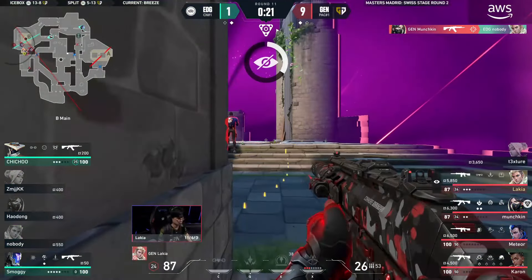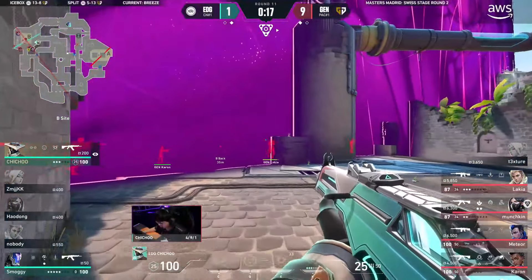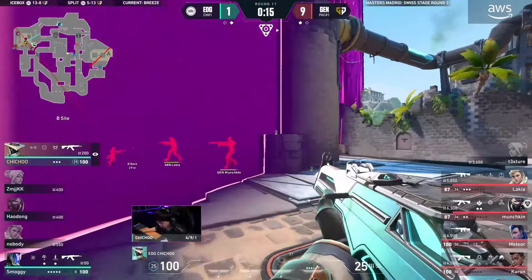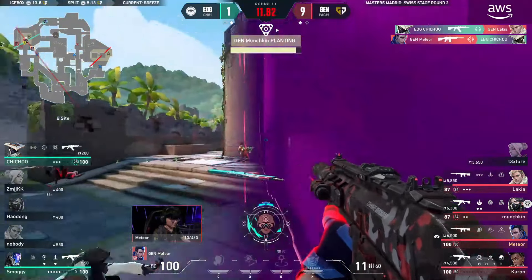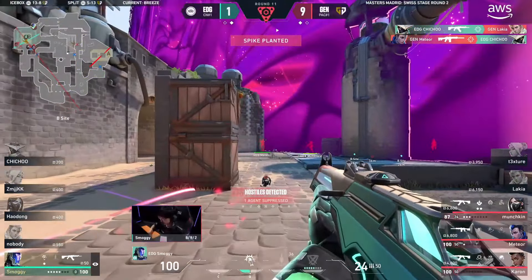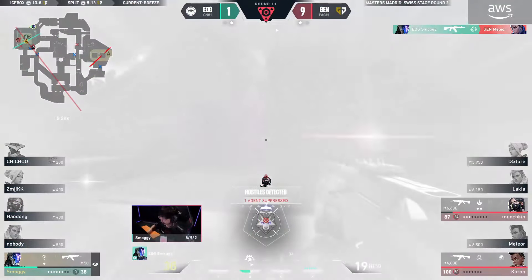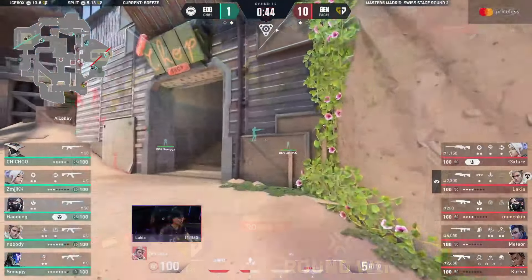They're still losing every single fight ahead of them. Chichu probably gobsmacked — they've entered into the B site. He does at least manage to drop the player planting but it's off — they've already planted. And just as every other round goes, it is 10 to 1. Pretty unique.